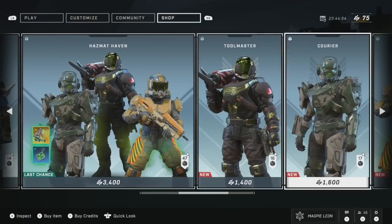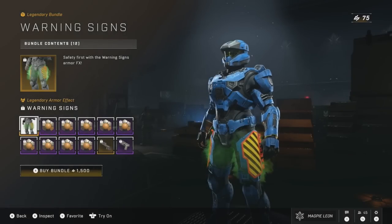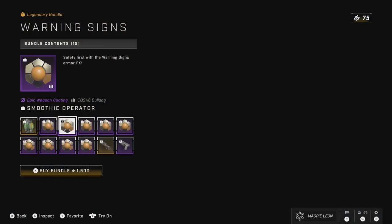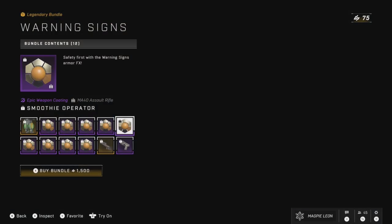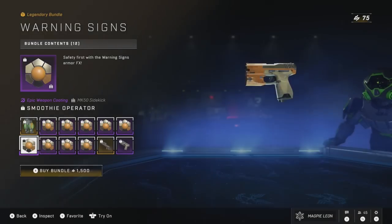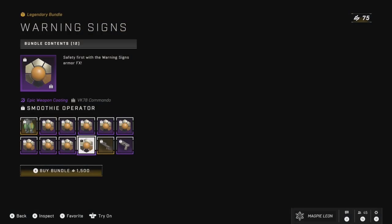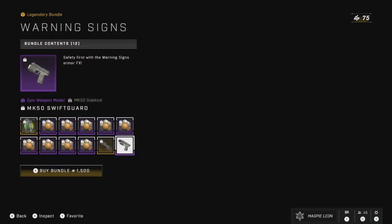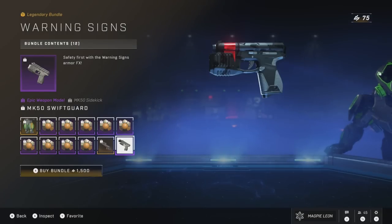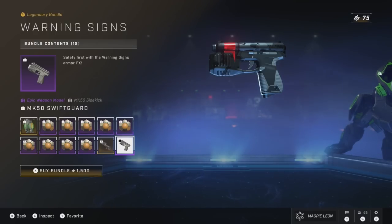The Hazmat Haven Super Bundle has also returned. This comes with the Warning Signs Bundle, the Carrier Bundle, and the Toolmaster Bundle. Starting with Warning Signs, this contains 12 items: the Warning Signs Legendary Armour Effect, the Smoothie Operator Weapon Coating which you get for every weapon, the MA-40 Mode MS Weapon Model for the Assault Rifle, and the Mark-50 Swift Guard Weapon Model for the Sidekick, which both look amazing. The bundle costs 1,500 credits, which is definitely a pretty high price tag. That said, the weapon models are something you will see all the time, so I fully understand if this ends up being a popular one that a lot of people buy.